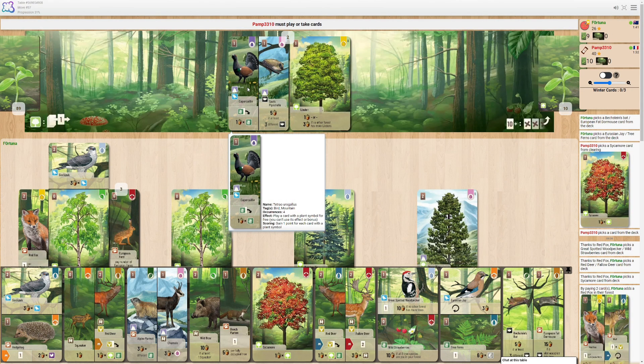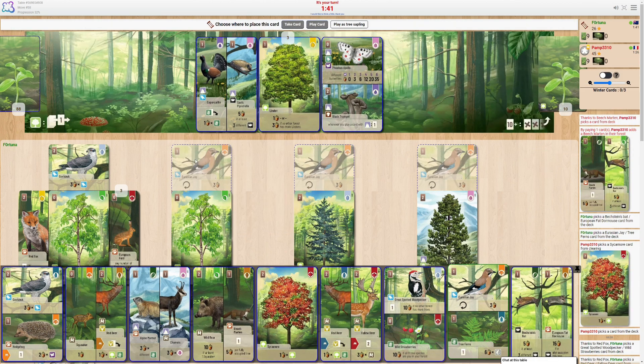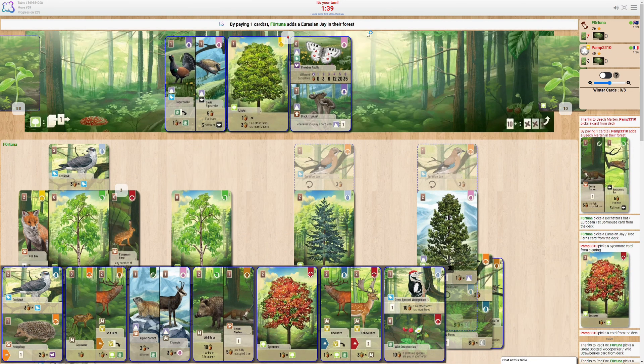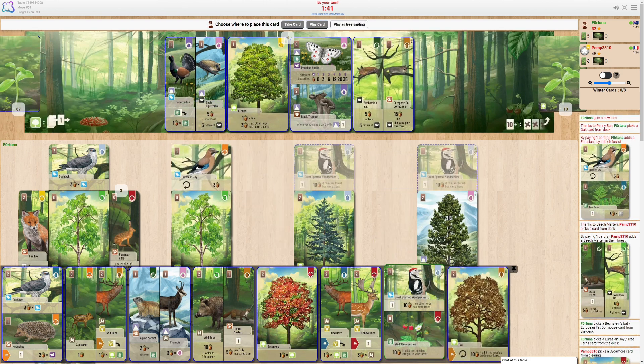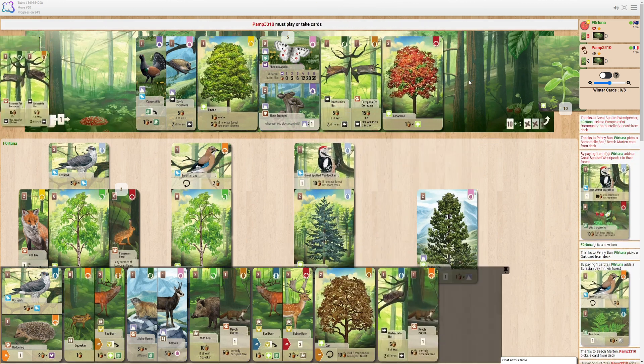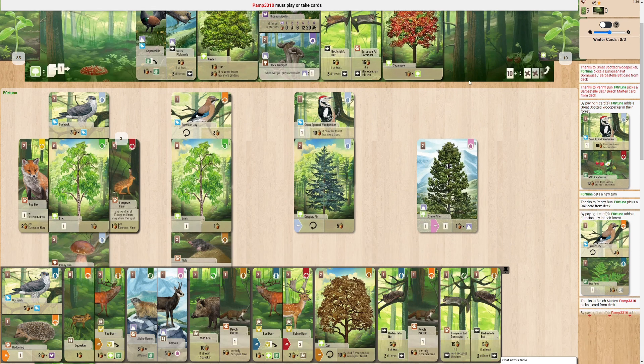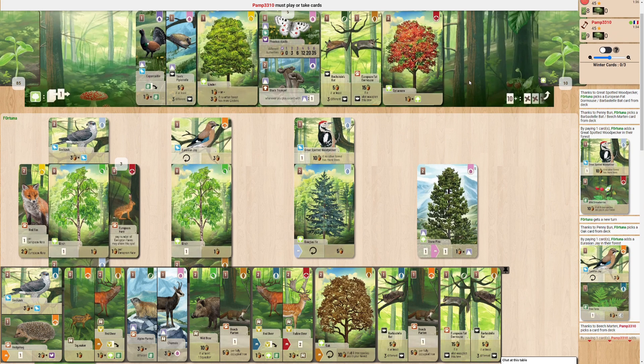I am seeing some other good bird cards here. And maybe I actually want to pick this up — the turkey. So we'll start off with the Jay, take an extra turn, and then I should keep that. Play the sycamore, and then just draw two off the woodpecker. I have too many cards that need to go on the right. This is getting a little annoying.